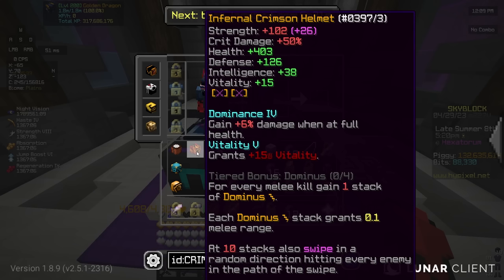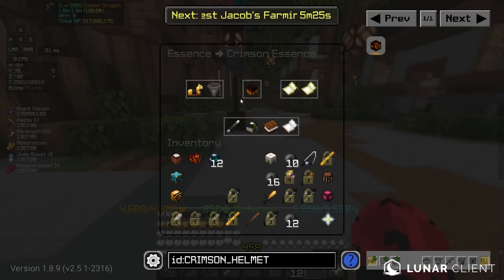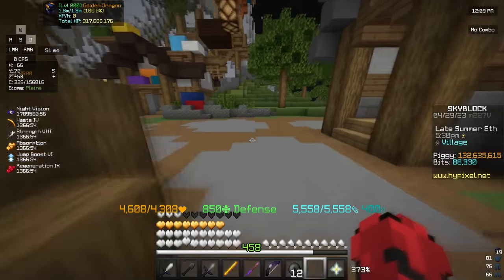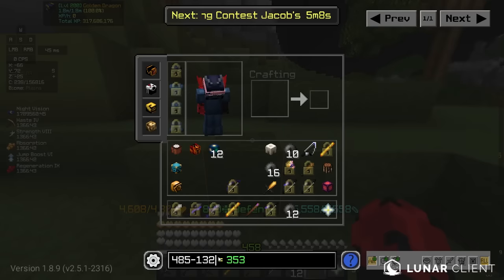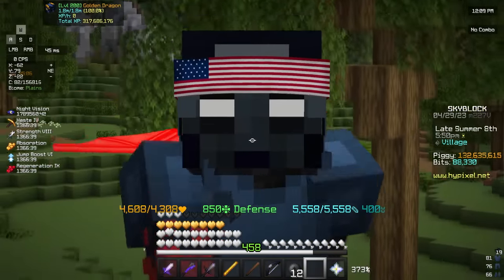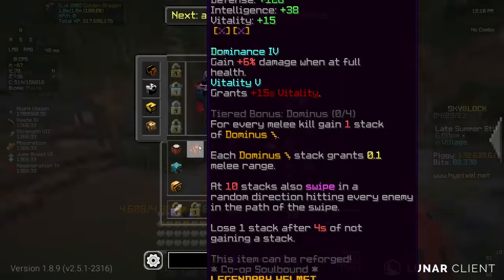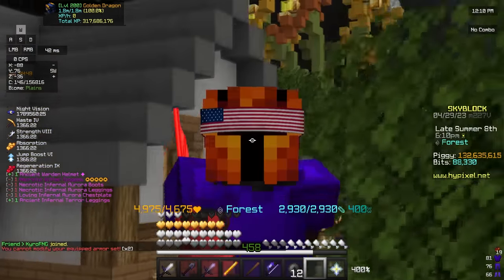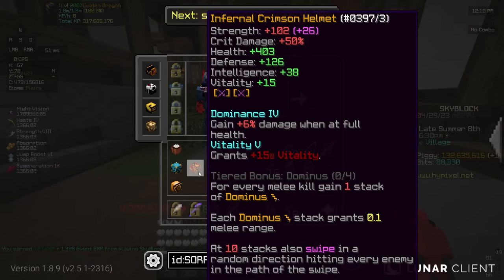For real though, these montages actually take so incredibly long to edit, and it's literally so much pain having to watch my purse die like 50 times over. So it would really mean a lot to me if you guys could at least consider liking and subscribing. There we go, boys — that was so much pain. Especially look at Crimson Essence — this one piece cost me 350 million coins for one single piece, and it literally has absolutely nothing on it. But I do gotta say, this helmet actually looks extremely, extremely drippy. Yeah, I absolutely love the texture for the Infernal Crimson Helmet.